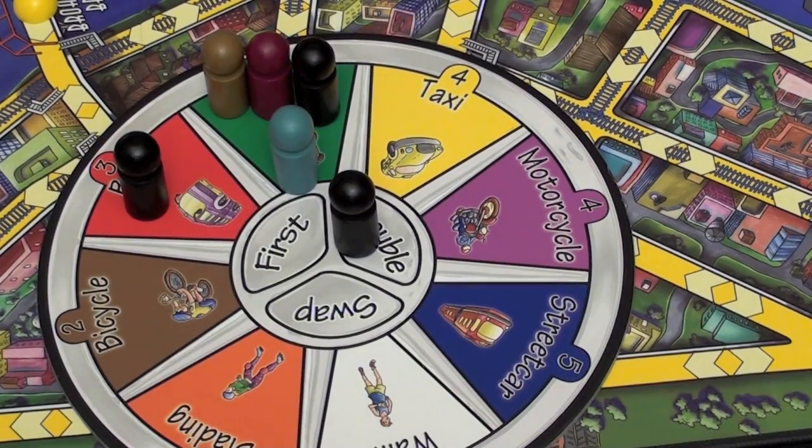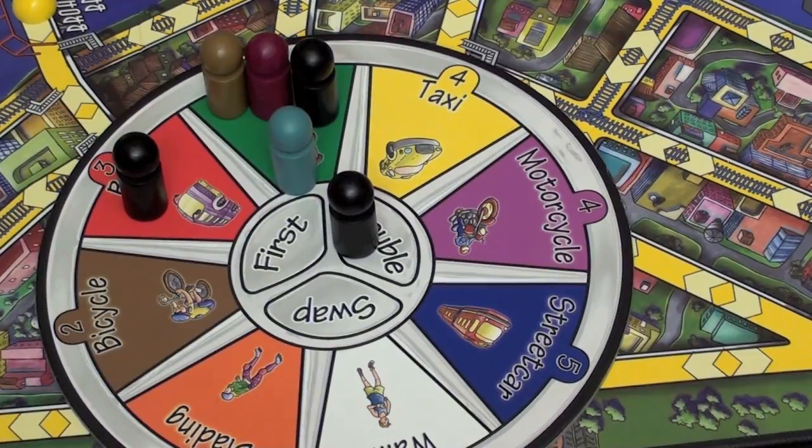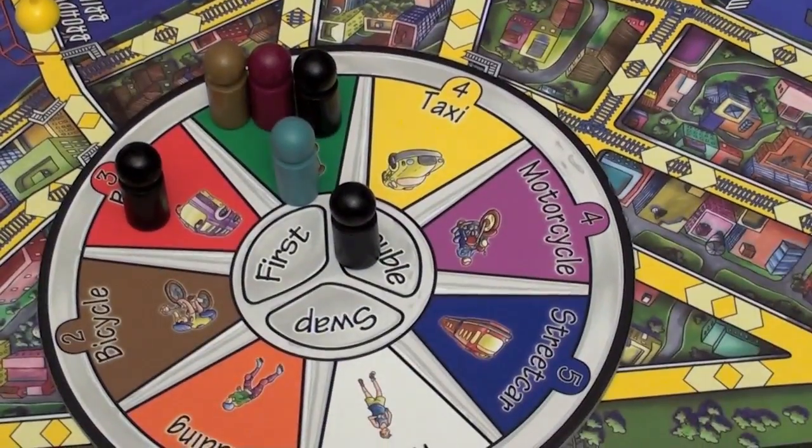After everyone has placed their tokens, you're then going to take the one that you have in front of you, and it's going to actually start the race. Let's look at how a race works.